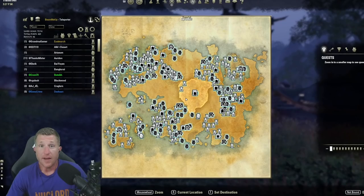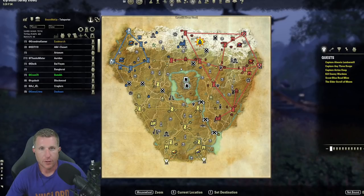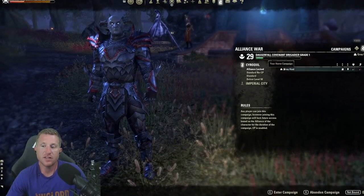Consider doing trials, dungeons, and arenas on normal if you have to. For PvP end game, Cyrodiil is the primary source. The number one goal most players chase is Emperor — if your faction captures all the inner-circle keeps simultaneously, the player with the highest alliance points becomes Emperor until the keeps are lost. It's probably the best experience I've ever had in a video game, PvE or PvP. You can also do Imperial City, which is a separate queue in the Alliance War tab.